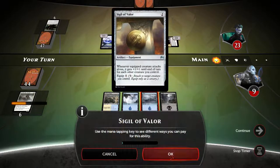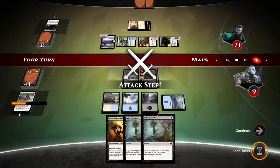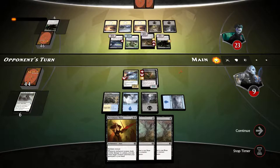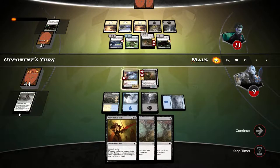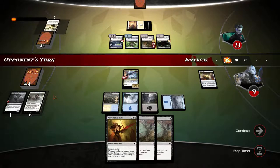Bone splinters — we don't need more bone splinters, they're useless here. Let's equip the sigil. We really need to draw into something — absolutely anything would be fine. Opponent gets the angelic edict on the thunderclap wyvern. Well, it has first strike after all — makes a lot of sense. Let's see what the opponent does.